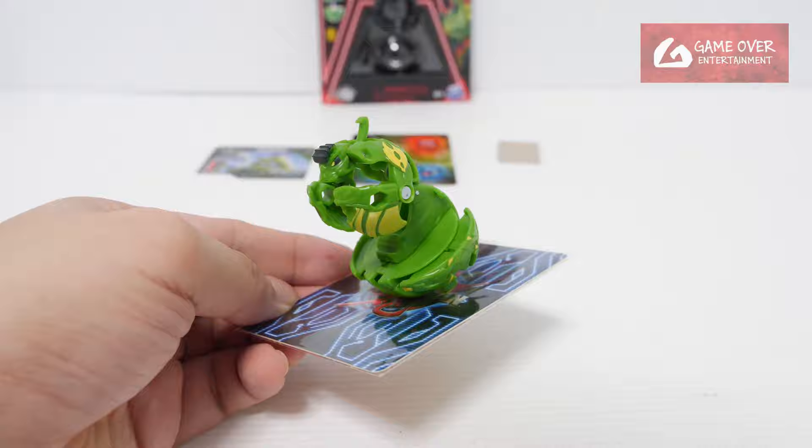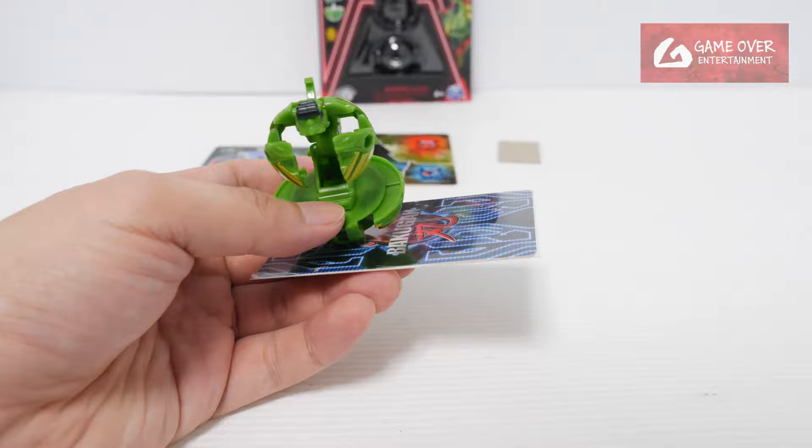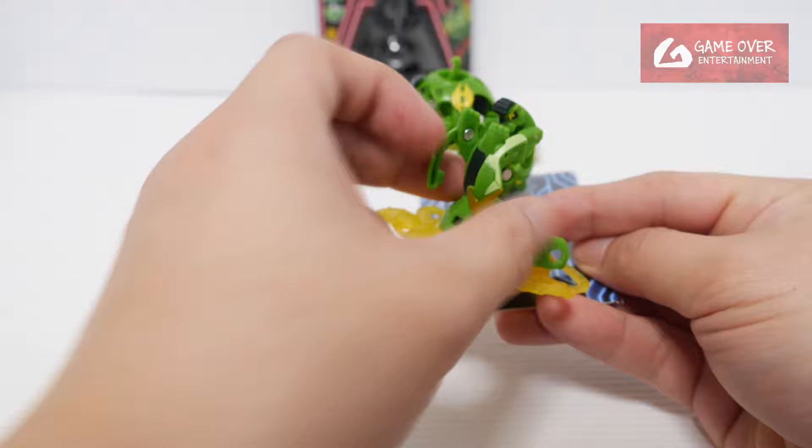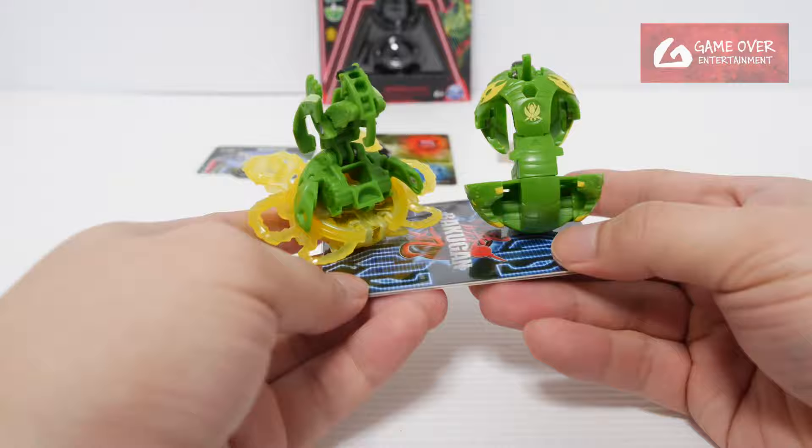So this is the green core version of Mantid. As I was saying, we previously had the special attack version, which came together with Star Flails. We'll do a comparison between the special attack and the core. The core actually looks more beefy — the special attack is moulded such that it looks pretty thin, while the core looks more beefy. So which do you prefer, the core or the special attack? I think the core looks nicer.